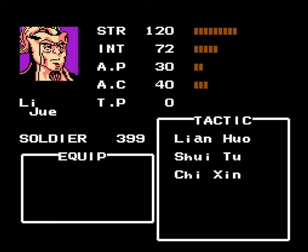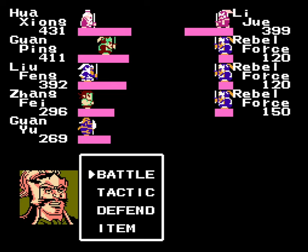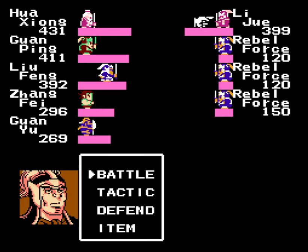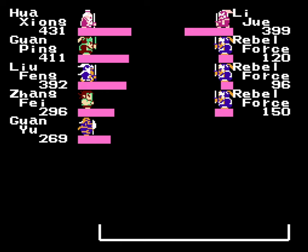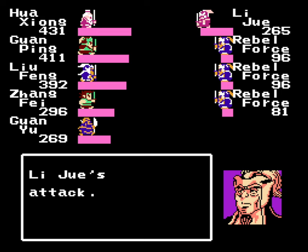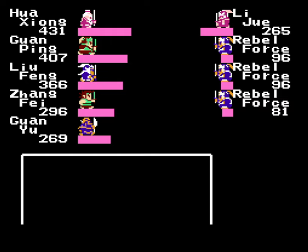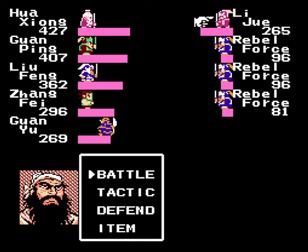This guy doesn't have any tactics that I care about. Let's reduce all the rebels below 1,000 soldiers — I think Hua Ziong and Liu Feng could take care of that. I want Guan Yu to use Yehuo on Li Jue since his intelligence is not so great, so I should have pretty good accuracy against him. Because Guan Yu has nearly max strength, he will deal nearly max damage with Yehuo — I think the maximum is 140. Once we get the rebel forces below 100 soldiers, everyone should just go all out on Li Jue and we should be good.